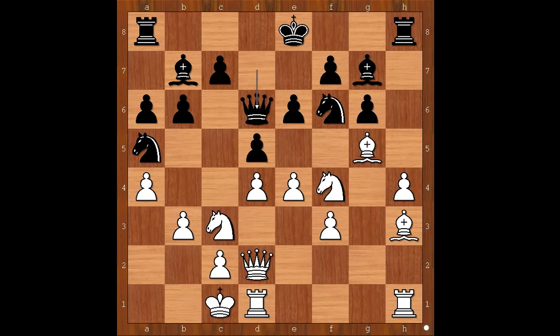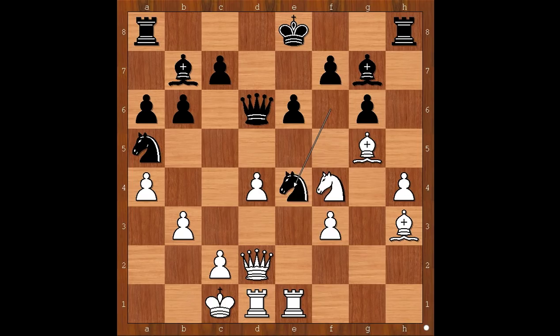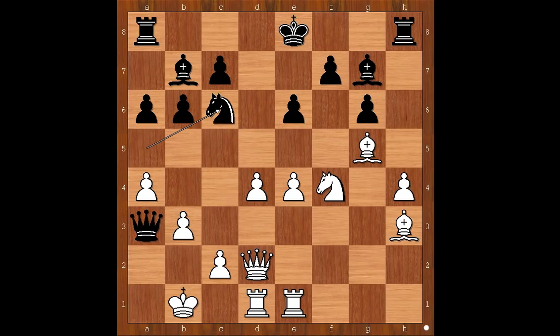It looks like the black queen may go to a3. What should white do? Neidich wasn't worried about this. He played rook from h to e1, lining his rook with the black king. How important is this move? d takes on e4, knight takes on e4, knight takes on e4, knight takes on e4. Queen to a3 check. King to b1. Knight to c6. One of the threats is bishop takes on d4, and another one is knight to b4 and then queen to a2 check, mate.